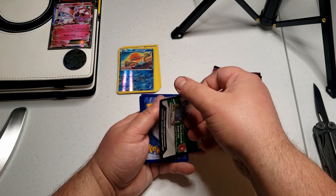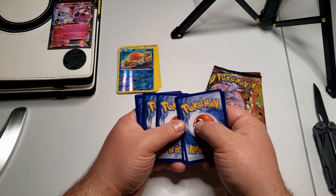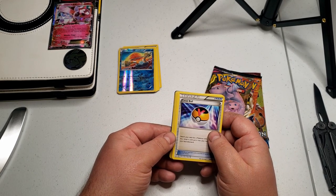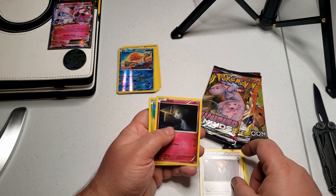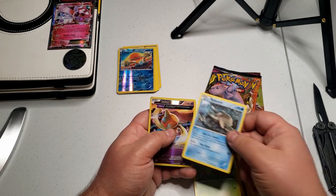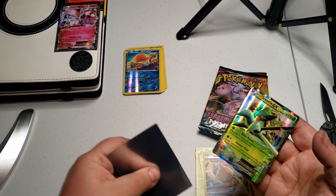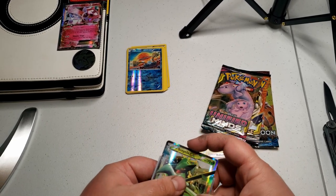Throwing that out. There's the reveal. One, two, three. I didn't see an energy. If there's an energy, it's water, it's fighting. And it's a trainer. There's no energy in these, which I find really odd. Maybe these are all fake packs. Ball toy. Common. And a Sceptile EX. It's odd that there's no energy in here. Maybe that's how X and Y was. I don't know. Maybe these cards are all fake. We'll find out later on - I'll look them up.